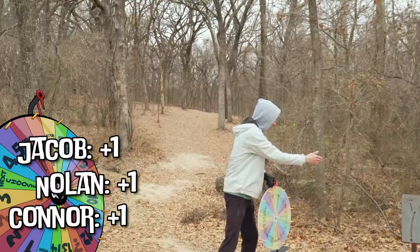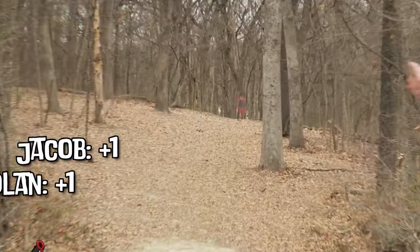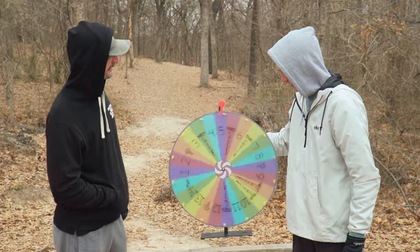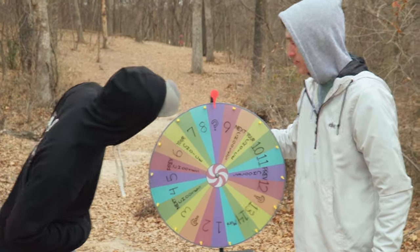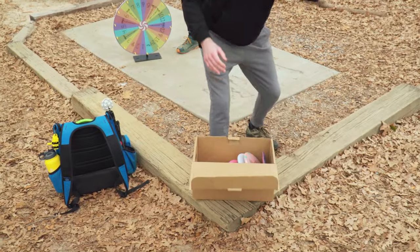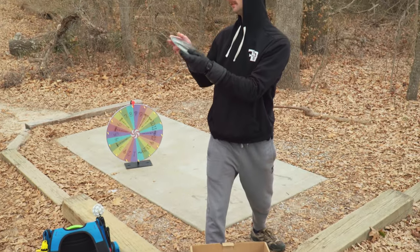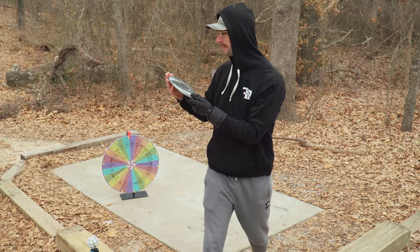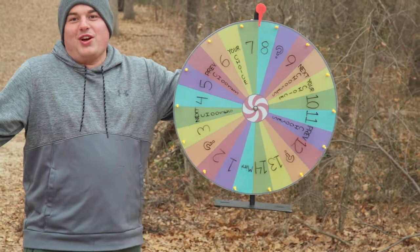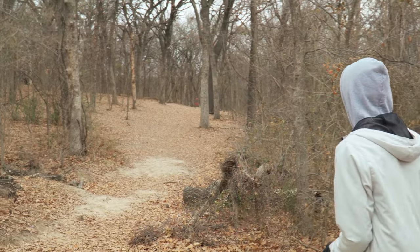Hole three, 253 feet up the hill, a little left-to-right movement. Five speed. Mystery box — I'm not looking. Inside the mystery box: Streamline Drift. That is exactly what I would throw. I feel like I don't have an eight, so it's a seven. I literally got my desired disc on this hole. So we'll see if I can actually throw it — the answer is no, but we might get through it. Got a seven speed, going to go Leopard 3.